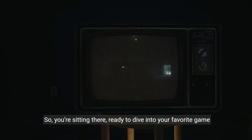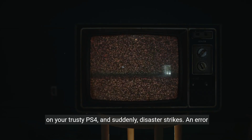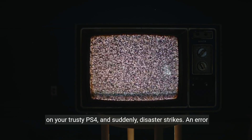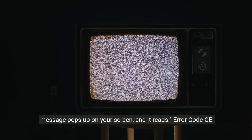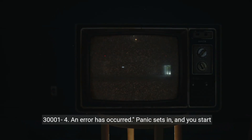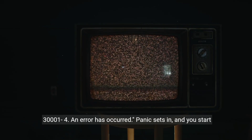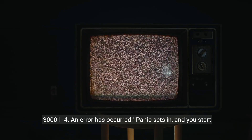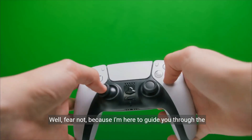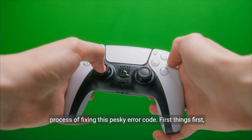So, you're sitting there, ready to dive into your favorite game on your trusty PS4, and suddenly, disaster strikes. An error message pops up on your screen, and it reads: Error code CE3001-4. An error has occurred. Panic sets in, and you start to wonder what went wrong and how you can fix it. Well, fear not, because I'm here to guide you through the process of fixing this pesky error code.